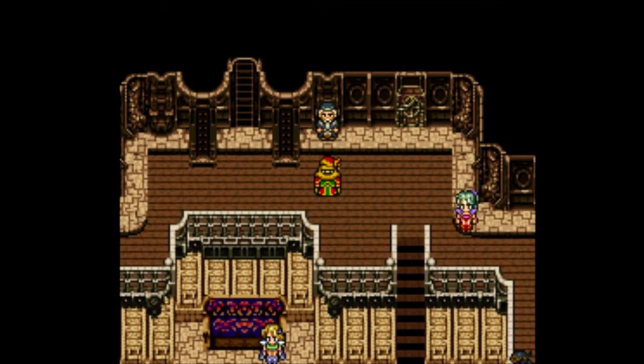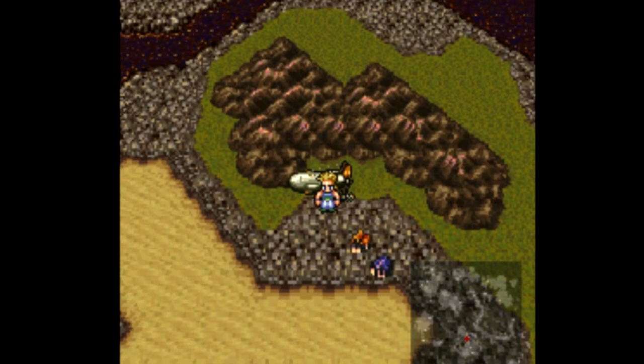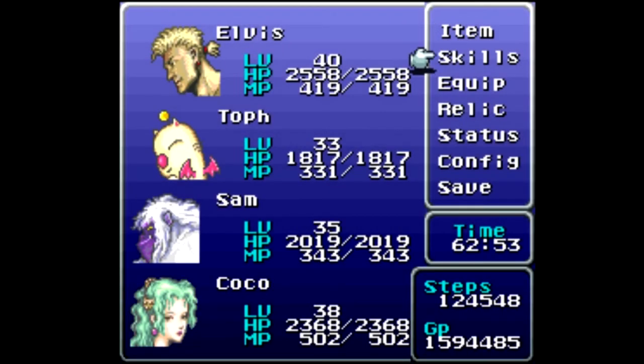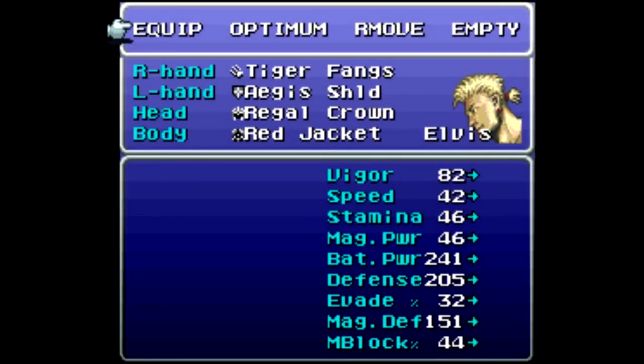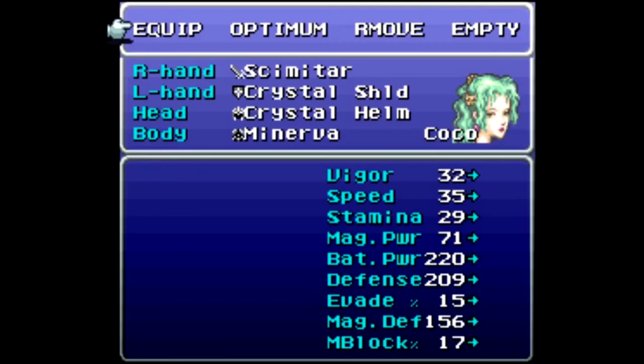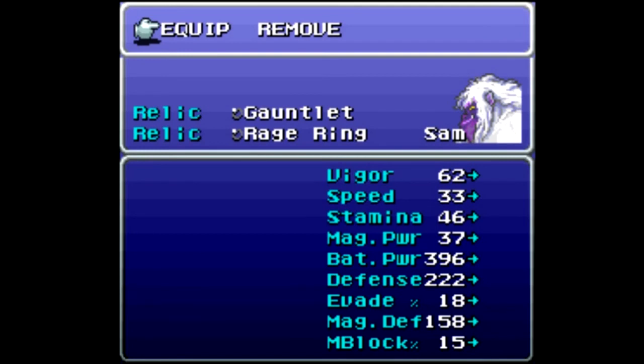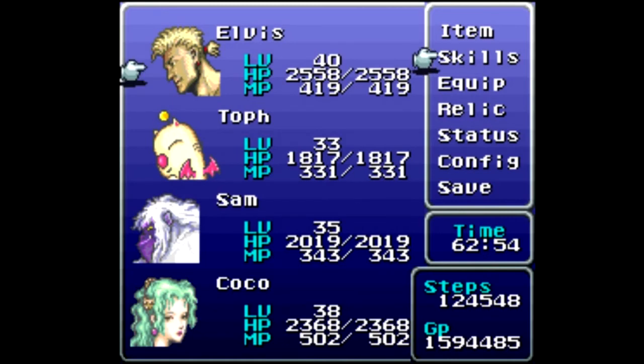There are a lot of better party members than Marcel, unfortunately, but this is the last new party member, so I figured I'd go over them. I'm going to bring a real party to our next destination. I've switched my party: Elvis, Toff, Sam, and Coco. We're no longer doing the dual enhancer build for Coco, just going with the Scimitar. Sam has hero ring, earrings, dragon horn, dragon boots, gauntlet, rage ring, and sprint shoes on Coco.